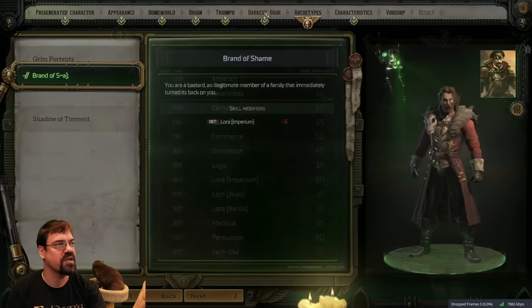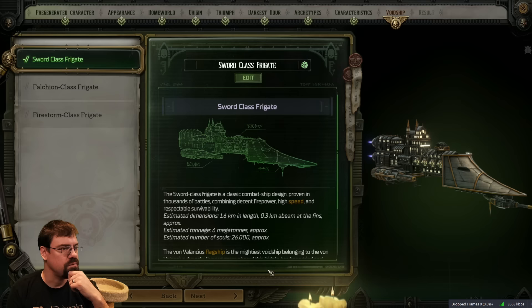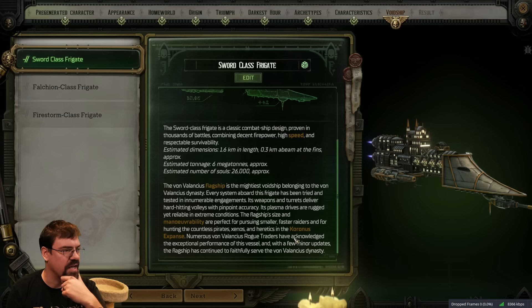Next up is void ship. The Von Valancius flagship is the mightiest void ship to belong to the dynasty. The flagship's size and maneuverability are perfect for pursuing smaller, faster raiders and for hunting the countless pirates, Xenos, and heretics of the Koronis Expanse. Falchion class frigate - its more advanced modern design was developed only five centuries ago but has proven to be as good as veteran fighters like the sword class.